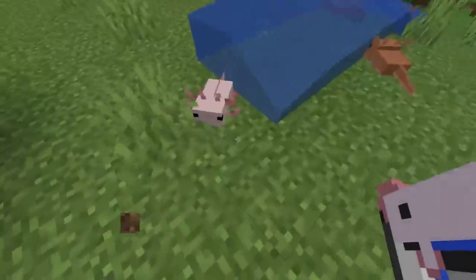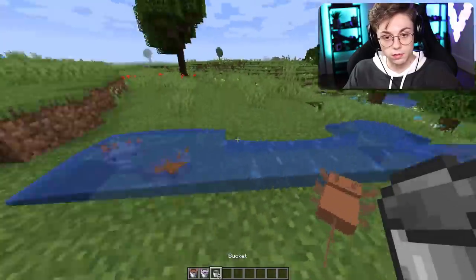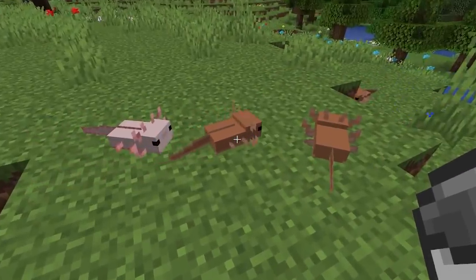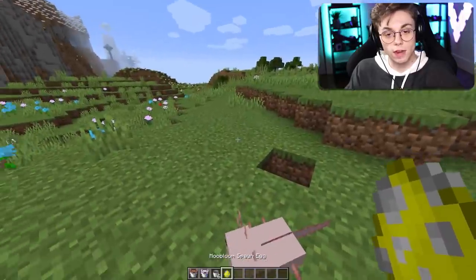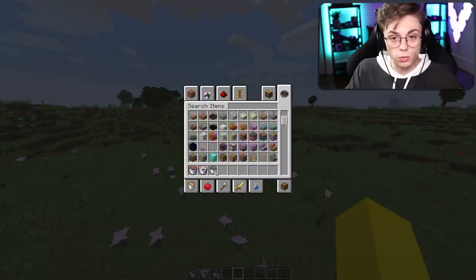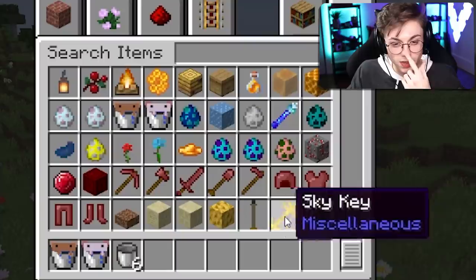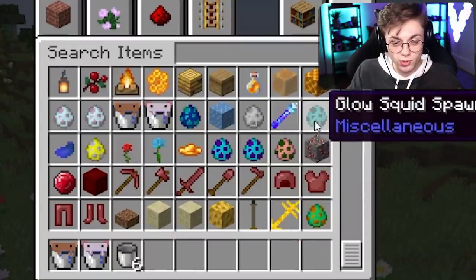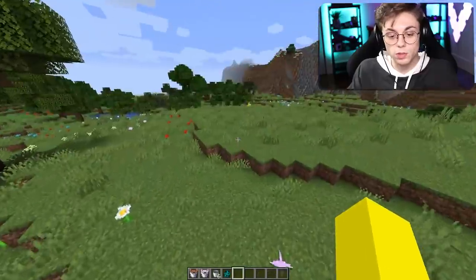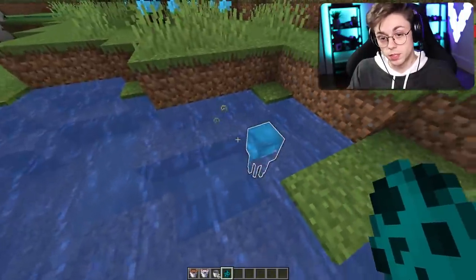They're pretty cute, I'll be honest. I think they're going to look better in the real thing, but this is pretty much what they look like. They'll also probably die if there's no water around, but these guys just kind of hang out. Everyone's favorite — we've seen it all before. In a data pack I did recently there was the moo bloom, and apparently it's really easy to reskin a cow.